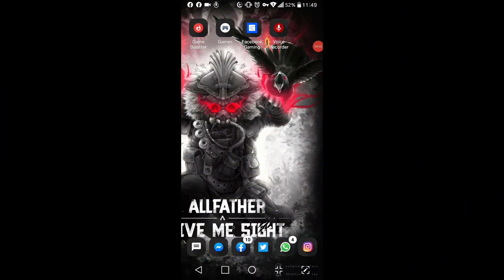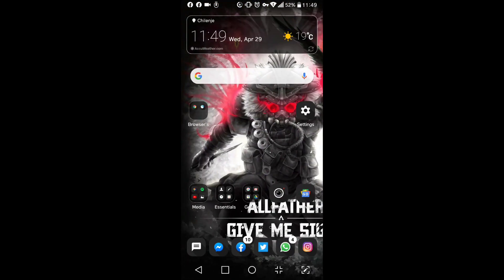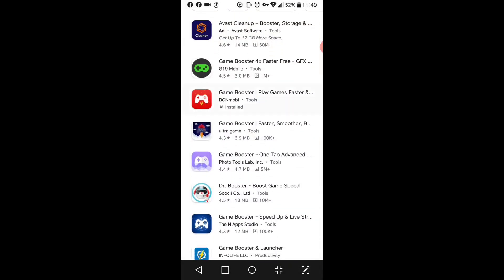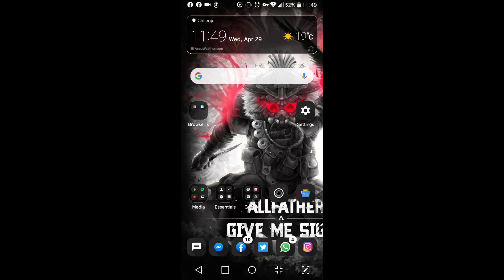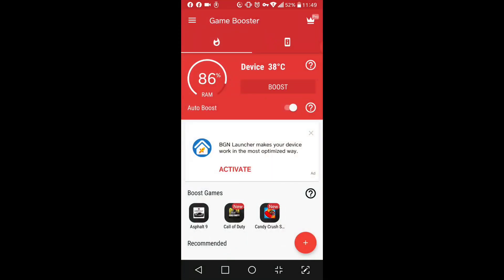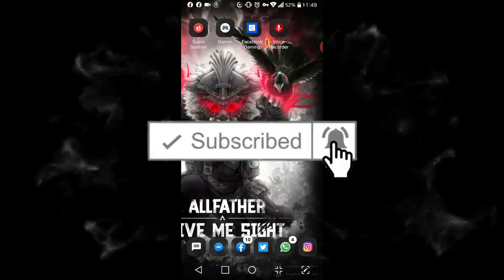Before we jump into gameplay, let me show you the second tip I mentioned earlier. There's an application called Game Booster. You have to use this application along with the settings I showed you. What it does is close all your background programs and focus all your phone's RAM on the game, and it also focuses your network on that game to improve ping.